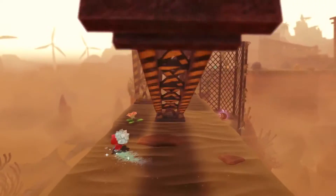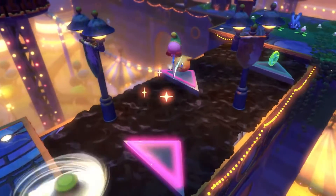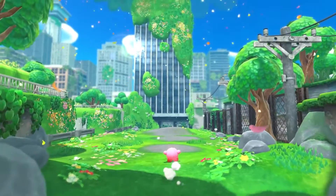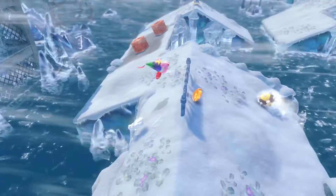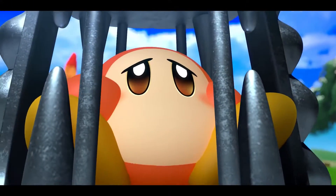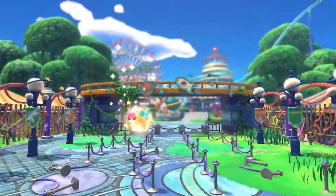It's Kirby's latest unforgettable 3D platforming adventure, Kirby and the Forgotten Land. It all takes place in a mysterious world with an unusual mix of nature and civilization. To rescue the kidnapped Waddle Dees, Kirby sets off on a new adventure.